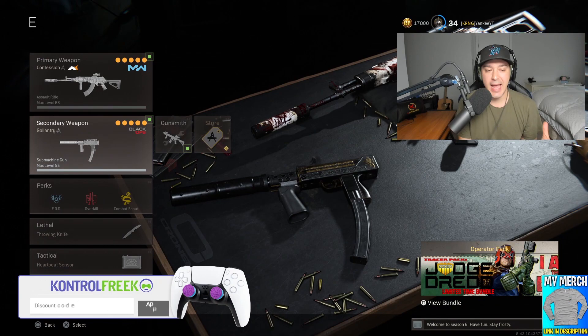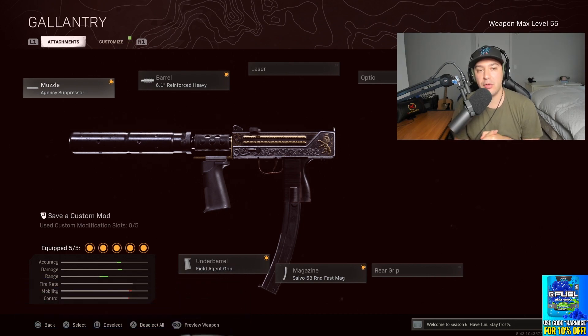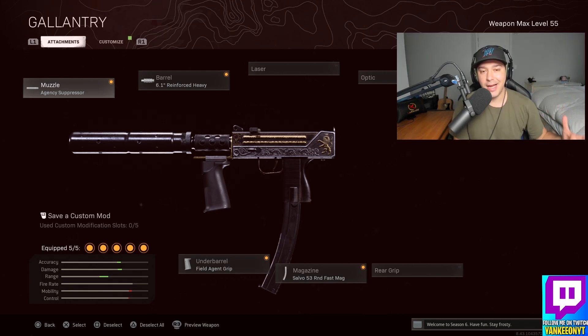So let's get into the class setup here for the MAC-10 and quickly show you guys everything this class setup has to offer. We got the Agency Suppressor as your muzzle, the 6.1 Reinforced Heavy, the Field Agent Grip, the Salvo 53 Round Fast Mags, and the No Stock. This gives you fast mobility for your weapon and a really quick damage rate, especially for Rebirth Island, to be able to run and gun the entire time and get a lot of kills.